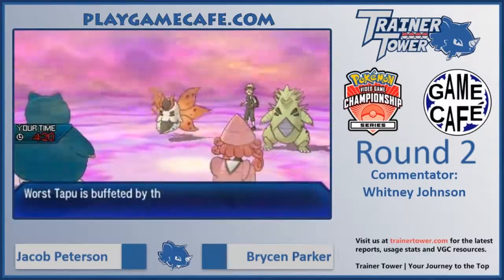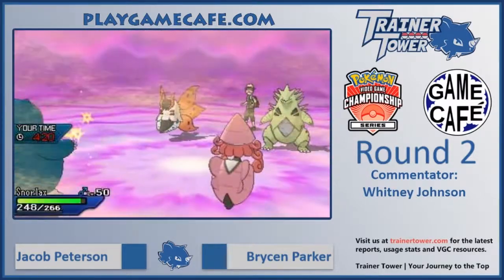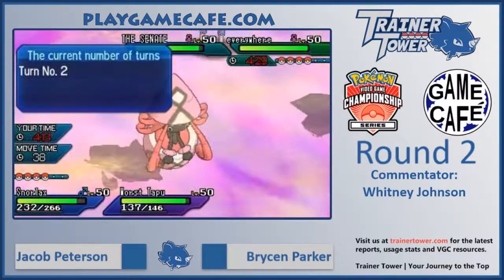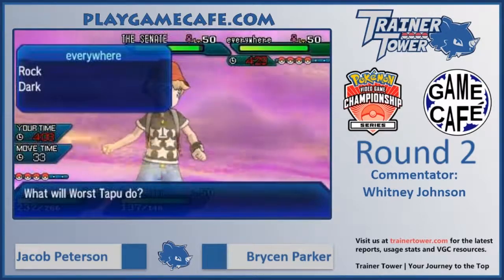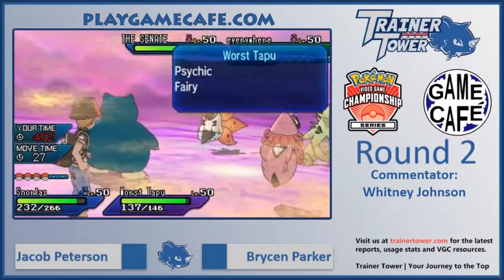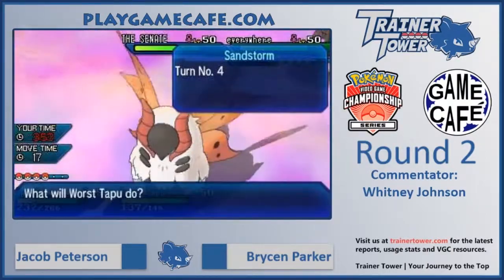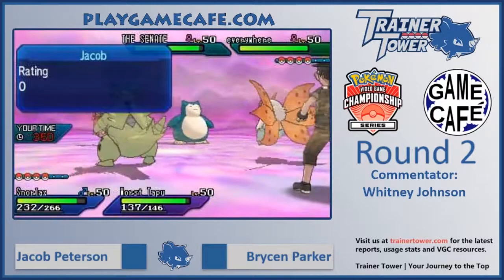Tapu Lele hits the field, taking sand damage before Volcarona, so we know it is faster than Volcarona — definitely good information to have. Tyranitar on the field, obviously not taking damage due to its rock typing, with Snorlax being the slowest. Tapu Lele does threaten Tyranitar, which has a special defense boost thanks to Sand. However, Moonblast is still going to hurt a lot. We know it's not carrying the Weakness Policy, which some Tyranitars have been known to carry, but if Tapu Lele tries for Moonblast, it can just be redirected by Rage Powder from Volcarona.